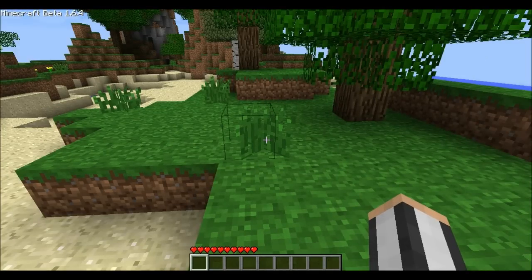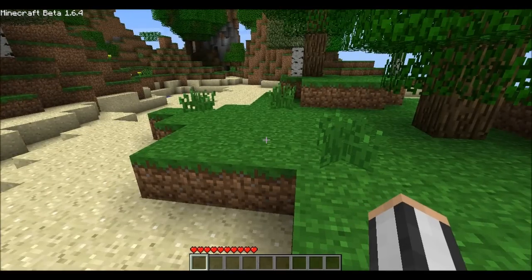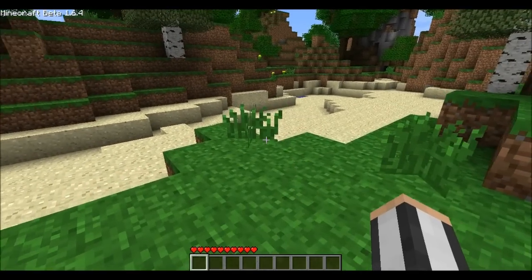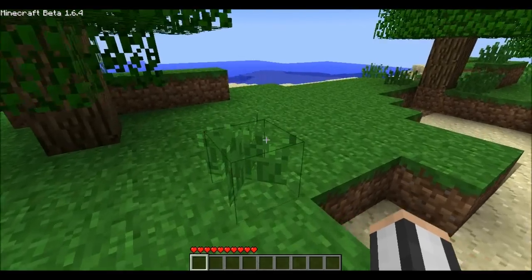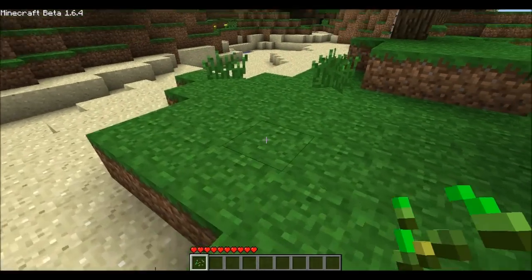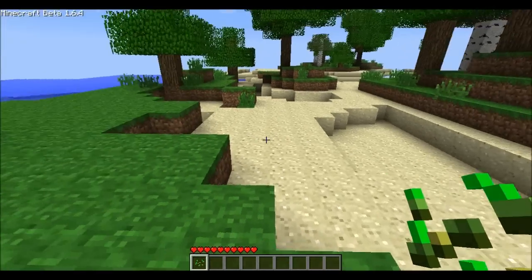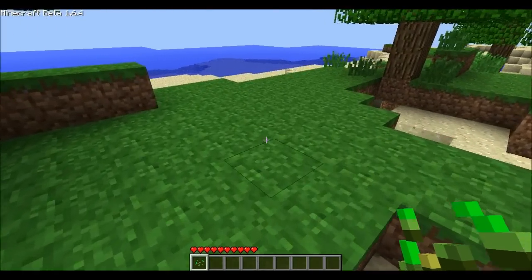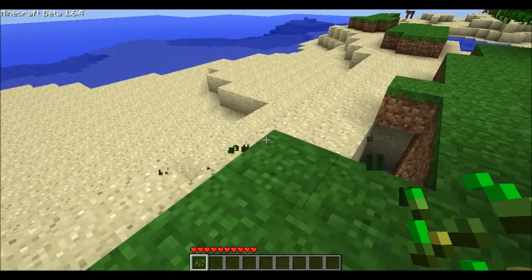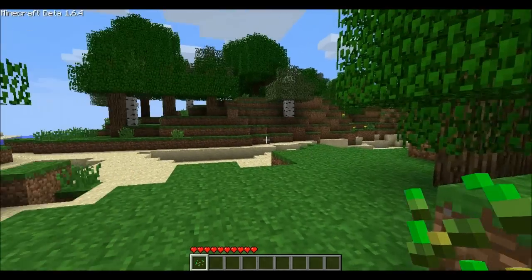As you'll see here, we'll also take a look at some of the new features of 1.6.4. You'll see that this grass here — this isn't a mod — this is new tall grass. This is how you get seeds now: you punch the grass and sometimes it'll give you seeds, sometimes it won't. You can't use a hoe on the ground to randomly get seeds anymore. You still need a hoe to till the ground to plant seeds, but the only way to get seeds now is through the tall grass.